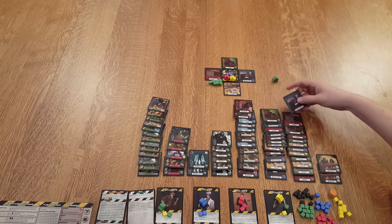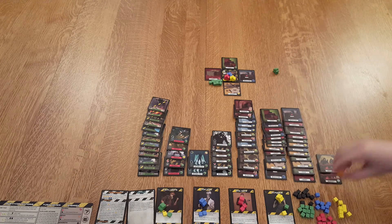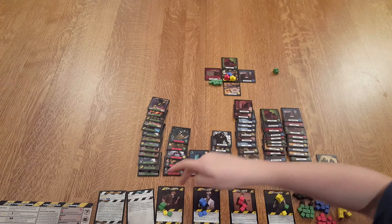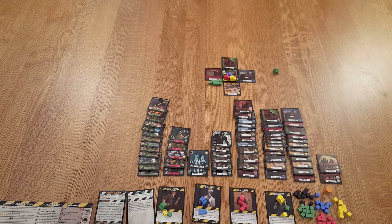So that's what you're going to be doing as you go through — exploring tiles, trying to get food and plant tokens to bring back to base to complete our task objective. I'm playing with four different characters: the explorer, the doctor, the soldier, and the runner. There are ten or twelve characters total, and I randomly chose these.